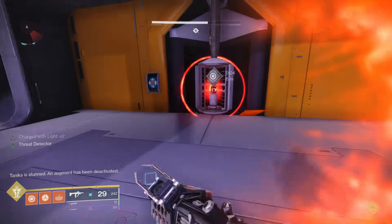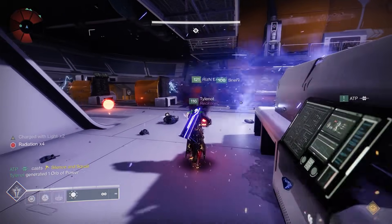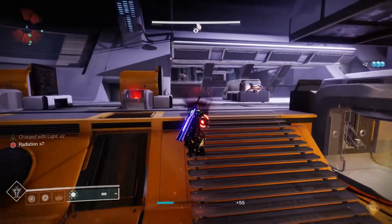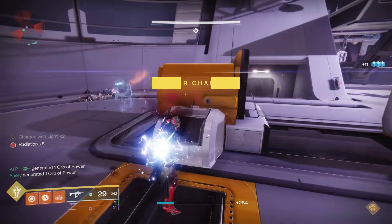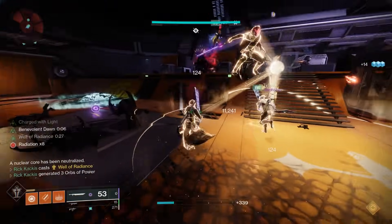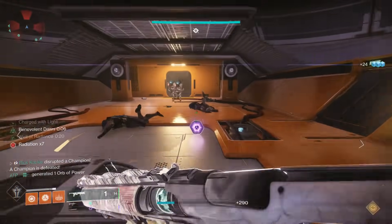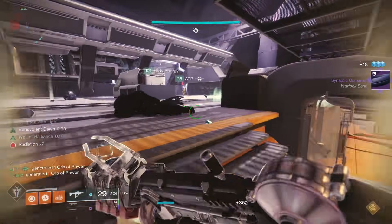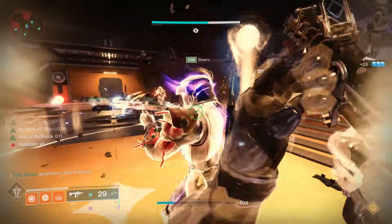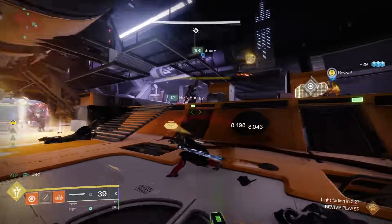When you pick up this nuclear core, you can't run and you can only single jump, and you start to get a radiation debuff. When this gets to times 10, you'll instantly die. So you need to get to the deposit boxes as quickly as possible. You can also actually transfer it to a teammate — someone can come to you and interact with you and take your nuclear core so you don't get to times 10, and then they start their own debuff. However, if you take the nuclear core to the proper glowing device, you won't be able to put it in — that's because the Suppressors have to do their job first.